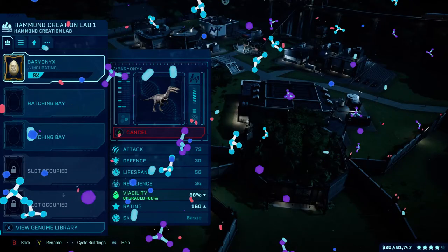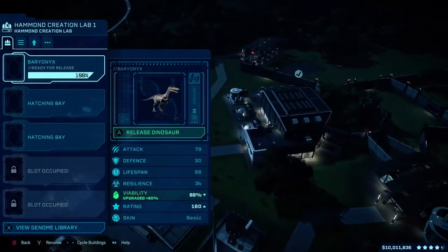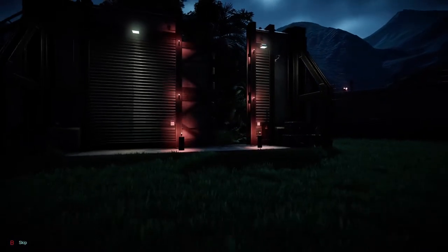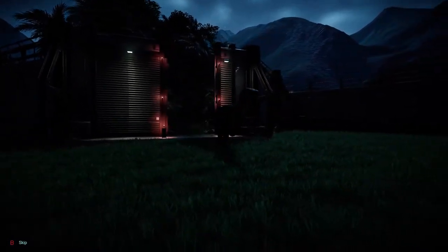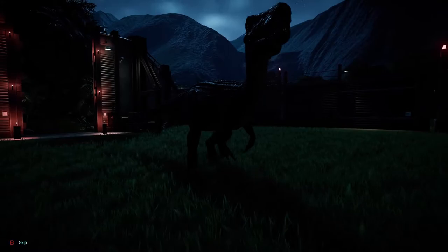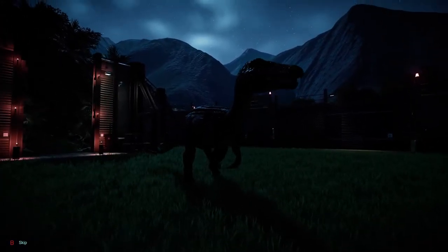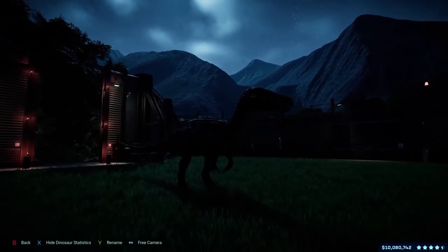Incubate a high threshold dinosaur like a raptor — I picked a Baron X. Just add the rapid stress response 3.0 in the stress section of the DNA, and as soon as you release it you will unlock the achievement. Then tranquilize the dinosaur and sell it, as it will never stop its aggression and never be satisfied with anything.